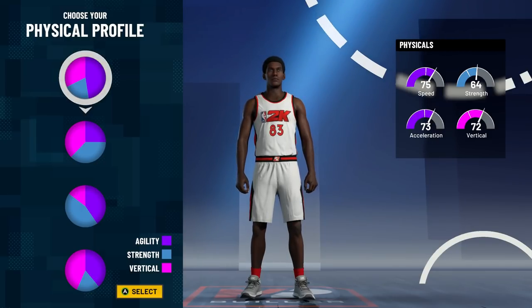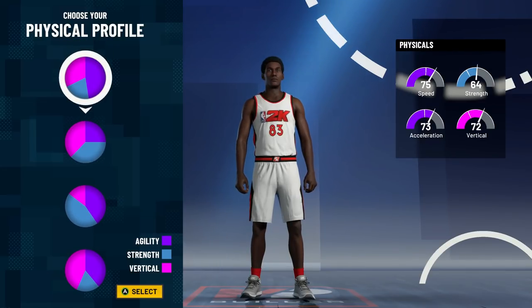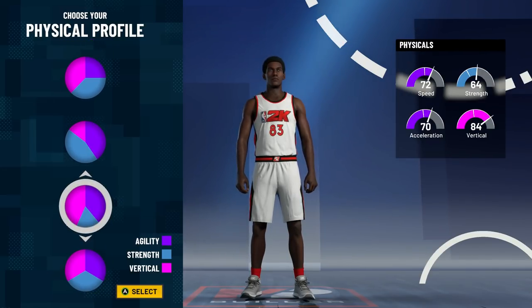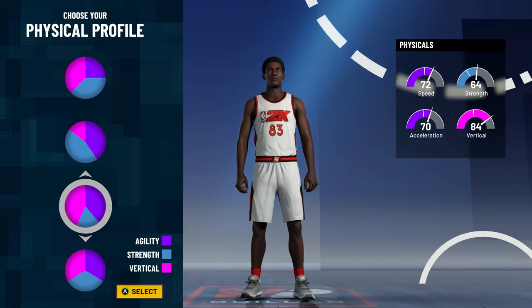When it comes to the physical profile, this is very important. You can go with the speed pie chart, but the best one gives you a minus-three speed in exchange for a plus-12 vertical. In past 2Ks, especially last year, strength was not important at all. If you do think strength is important, go with the pie chart right below it — that one will get you a 90-plus strength. I'm going with the vertical speed pie chart. Vertical helps a lot on defense with blocking shots and a lot on rebounding — it's huge for rebounding.